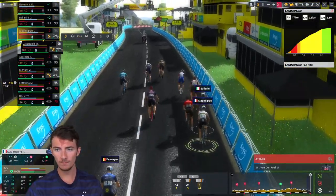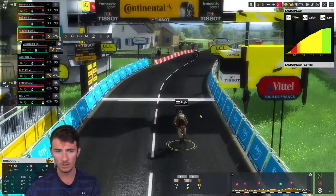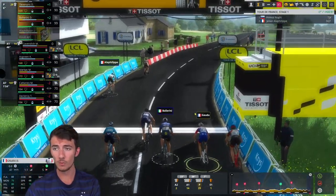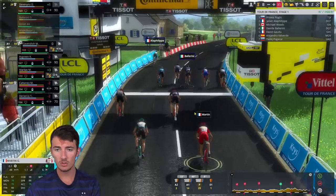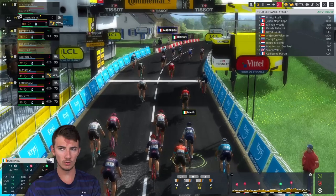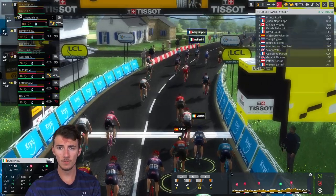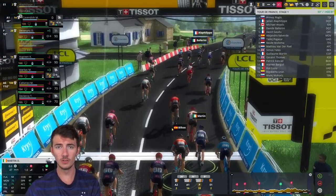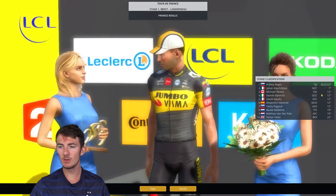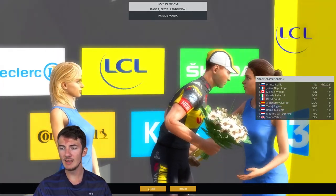Lutsenko is struggling to keep up — and in the words of KSI, he cannot. We've started the climb toward Landerneau. Devenyns is going to lead for Ballerini and Alaphilippe. Mark is there but he'll be vibing more than anything — I'm not expecting anything from him here. Chris Froome is still there, not dropped yet! Another acceleration by Mathieu van der Poel — he is strong today. Julian Alaphilippe gets blocked by Barguil and Ballerini. Roglič attacks — wow — Roglič has absolutely destroyed everyone today.